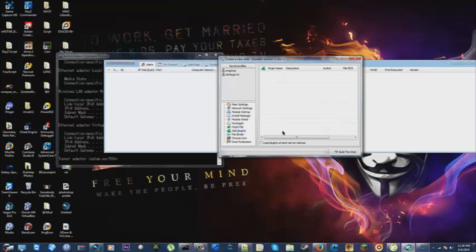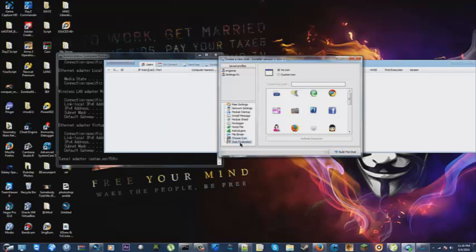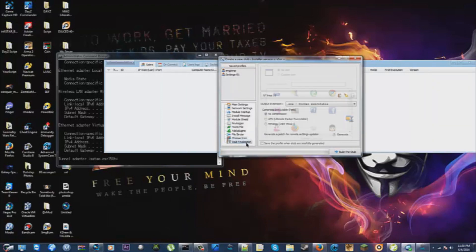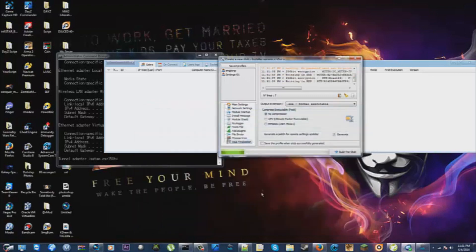If you want to know the best antivirus you can get, it's Advanced System Care. I only have the free version and I do have an activation key for the full version but I just haven't put it in yet. Now we have everything done — you can mess around with the other settings if you know what you're doing. Click Build the Stub, build it to your desktop. I'm going to name it 'search' and press Save.